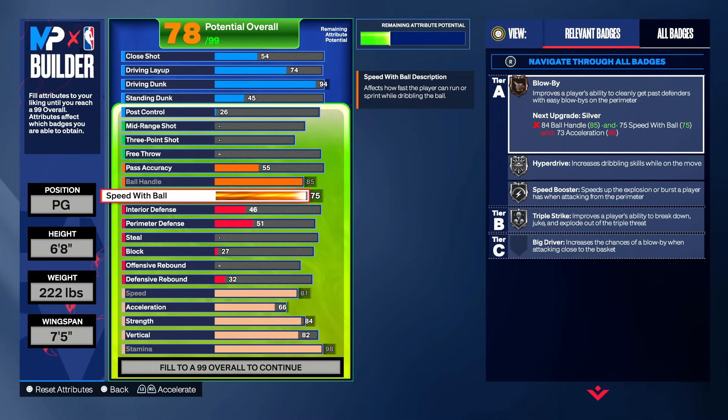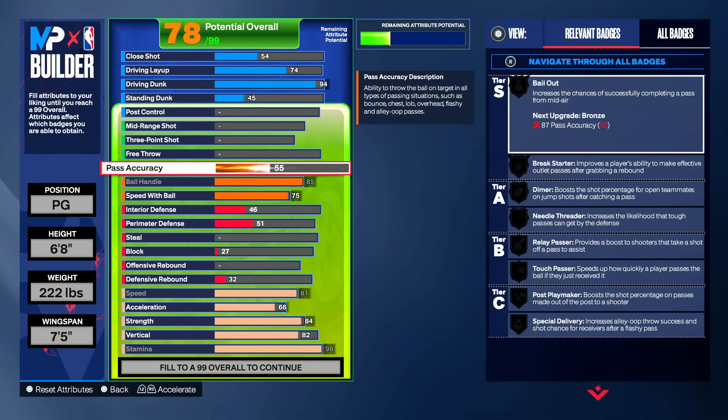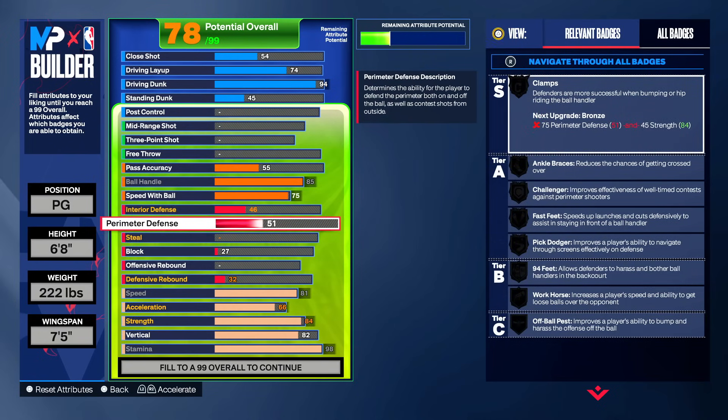This also allows you to get the Magic Johnson dribble style, and some other good dribble styles too. With that 84 strength, we get silver bulldozer, silver brick wall, and Hall of Fame physical handles — and movable enforcer is another very busted badge too. Now this version of the build is not going to have pass accuracy. I'm gonna show you a separate version with more pass accuracy for those who care about passing. I'm mainly gonna use this build for 1v1s, though I can use it in 2v2s and 3s as well.